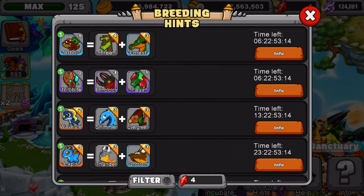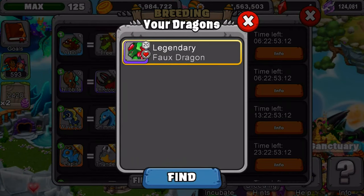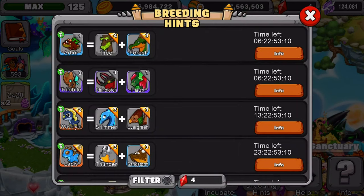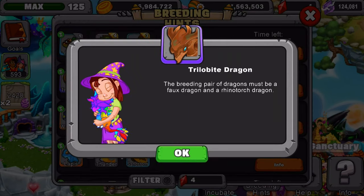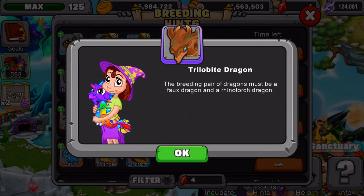The first thing you need to know: you're going to need these two dragons in Dragonville. So you're going to need Ryan Torch and the other one. I'm going to show you guys the breeding hint and give you a few seconds to look at it, plus a recommendation on what dragons to use.